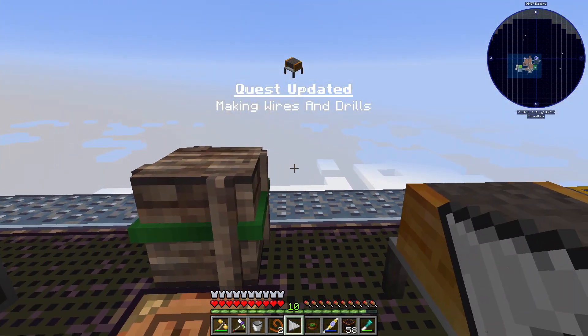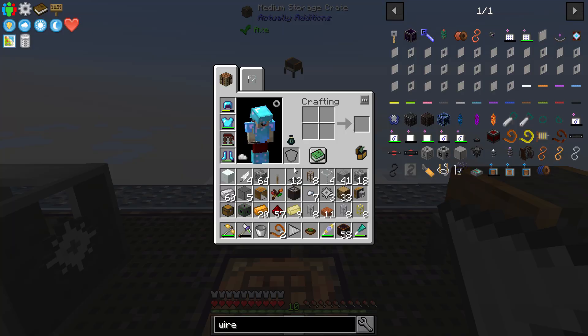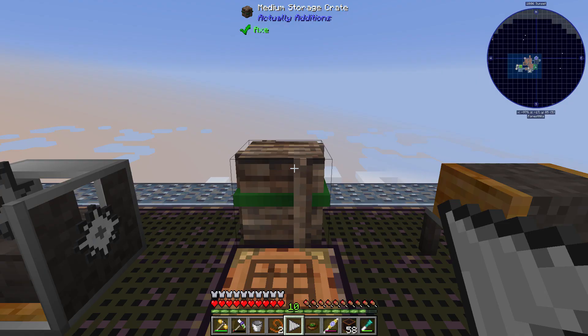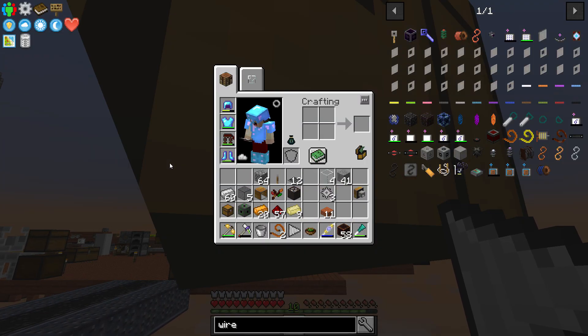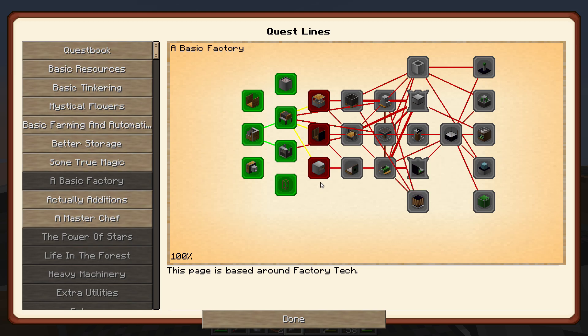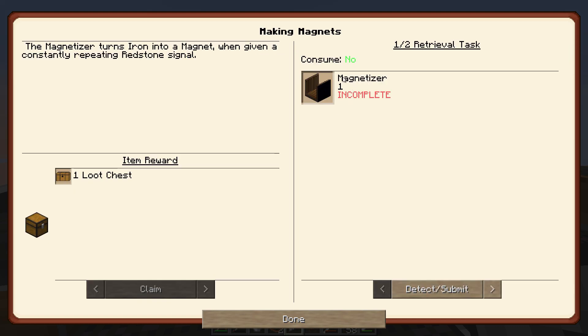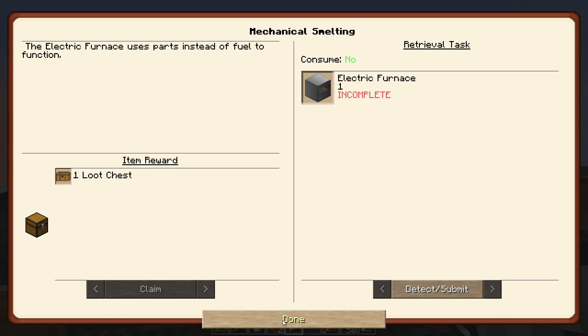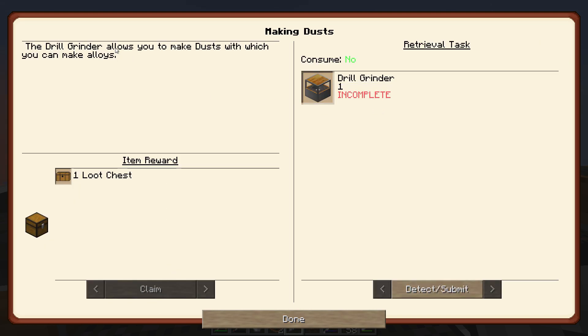Let's just clear out a little bit of space in this extremely full inventory — goodbye. Now we can move along and see what this unlocks for us. So we've got ourselves the next tier of things: making magnets which is a magnetizer, mechanical smelting, and an electric furnace which uses parts instead of fuel to function — that could be very useful for us. And making dust allows you to make dust, which can now make alloys.